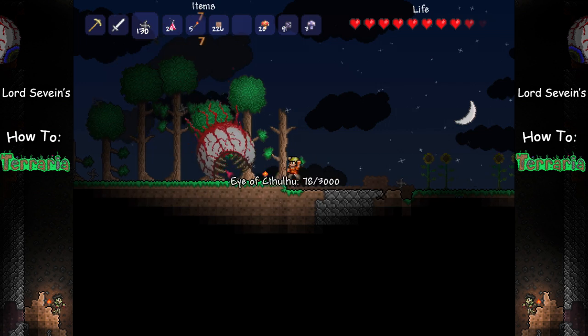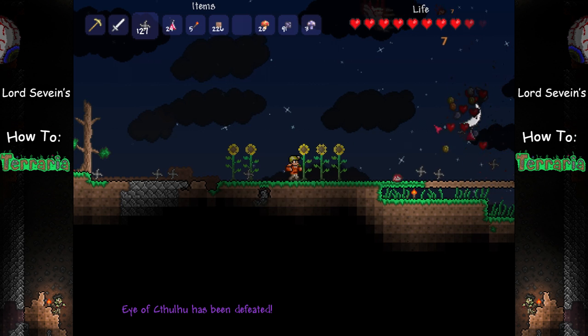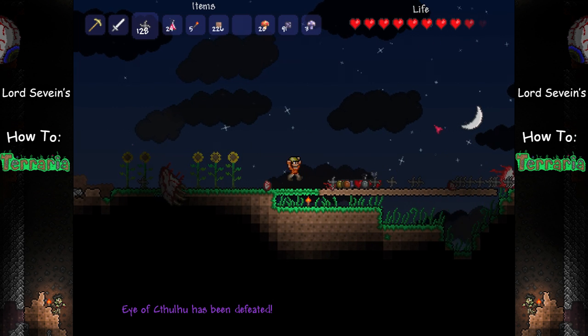Once you deal 3,000 points of damage to the Eye, he'll die and drop hearts and demonite ore. Be sure to hold on to this as it can make some powerful armor, tools, and weapons later in the game.